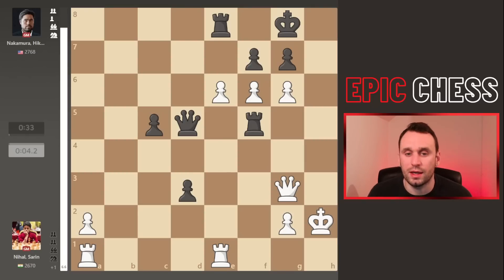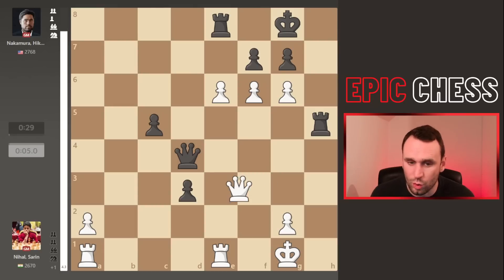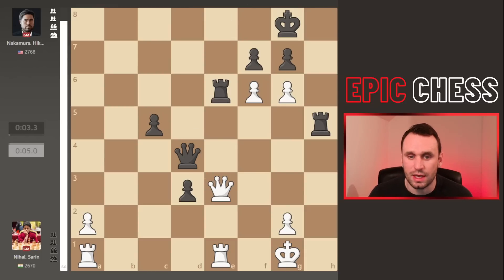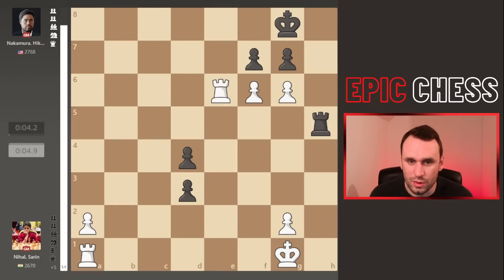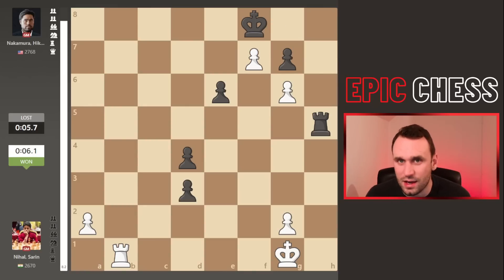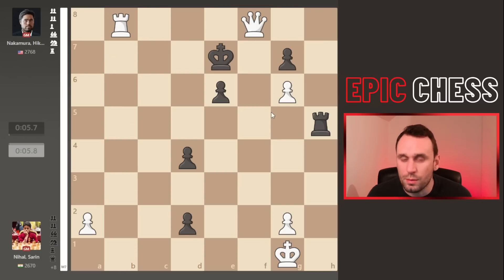Hikaru checks here, the king drops back, the check is delivered but the queen blocks and Hikaru simply cannot do a thing. In the game he takes here — whether he takes off the queen first doesn't make a difference. The queen captures, pawn takes back, the rook got chopped, takes f7 check, and now the killer blow: rook to b1, and Hikaru resigns. You can also go to c1, but the point is you're coming down on the back rank and the rook can't stop it. If you go d2, we give the check, the king goes, and we make a queen with check — Hikaru is always a tempo short.